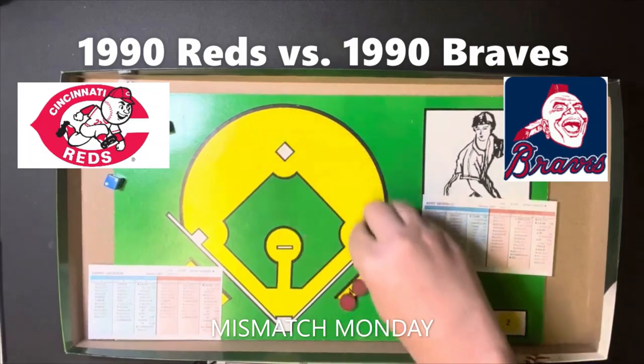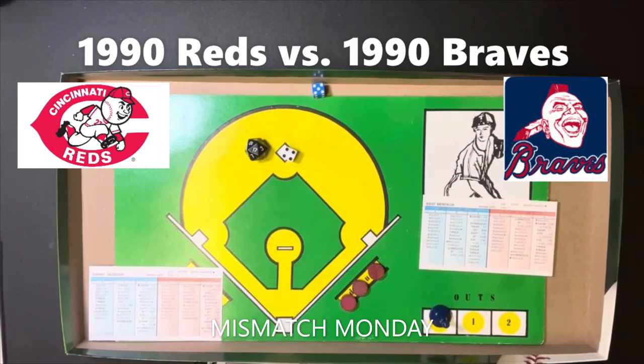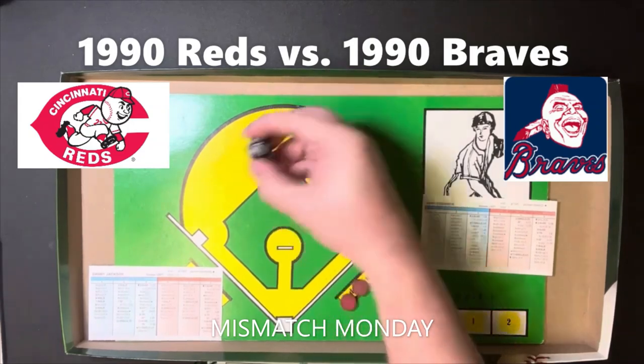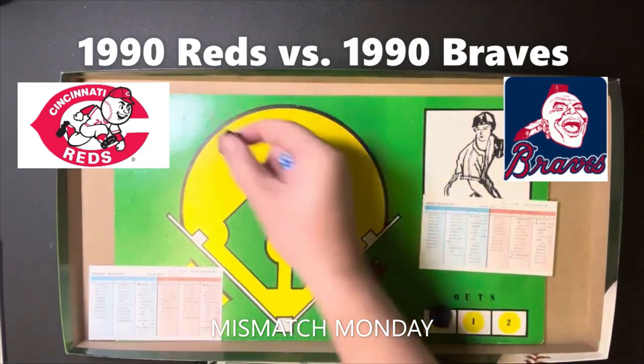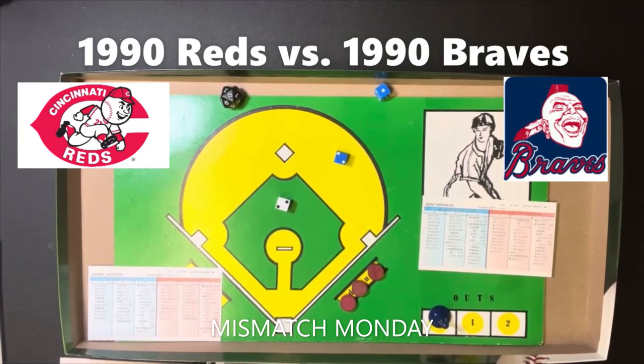Top of the eighth — Merker still pitching. Paul O'Neill gets a 4-9 — strikeout, Merker's first K since coming on in relief. Bill Duran gets a 4-9 — another strikeout. Joe Oliver gets a 2-3 — fly ball right field, F9. No runs come in for the Reds, and they take Jackson out. Jackson pitched 7 innings.